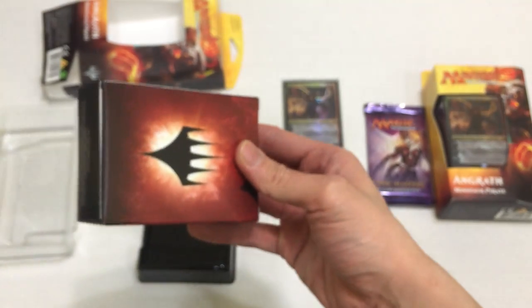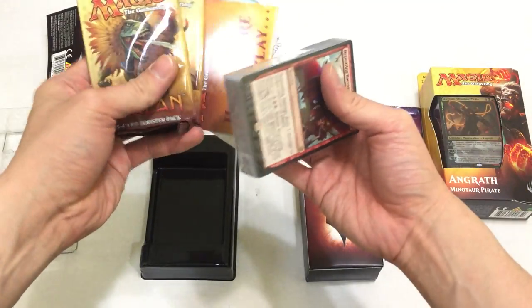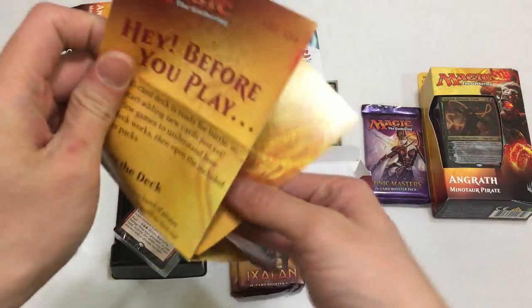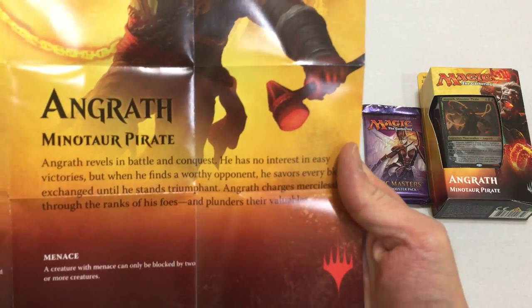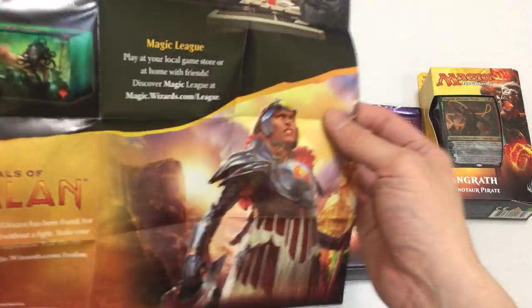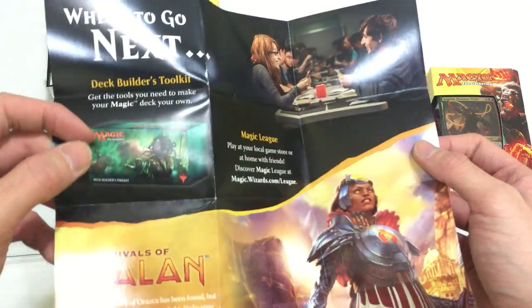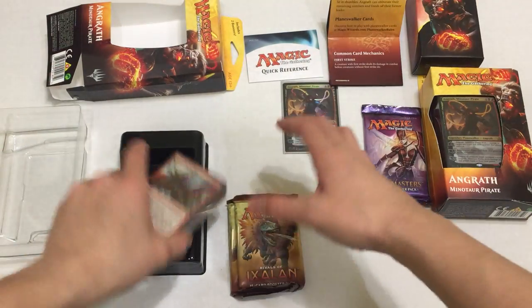This is like a bull pirate or a bison pirate. I kind of like the red - pretty cool. Reminds me of that girl mythic - she uses fire and a lot of people like her. So these two beautiful packs, and then we have this thing in the front - the quick reference. We've all seen that many times before. Let's take a quick look at the poster: Angrath's Minotaur - Angrath rebels in battle and conquest. He has no interest in easy victories, but when he finds a worthy opponent, he savors every blow exchanged until he stands triumphant. It should show a deck builder's toolkit for Rivals of Ixalan, not Ixalan. Come on guys - don't waste all that printing ink for an older product. So let's check out this deck.